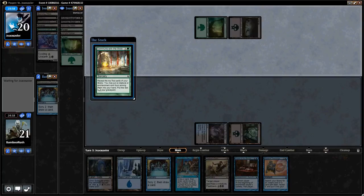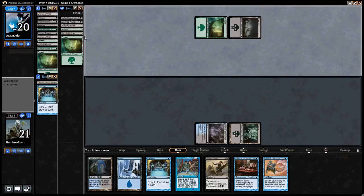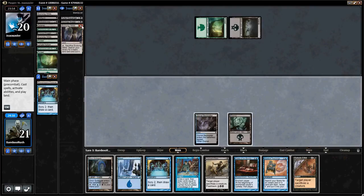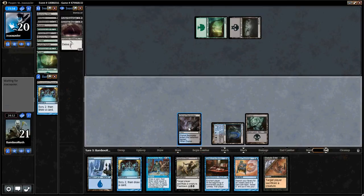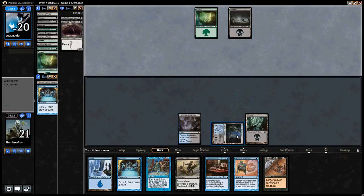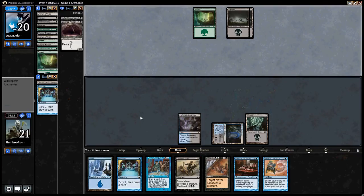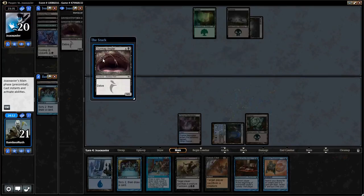Curse means we might be able to mill pretty quickly. He just kept all of that — Forest, Hollow, Forest. So now we play this so we have Teachings up, but we also have Diabolic Edict and Accumulated Knowledge. We're going to let the first creature resolve, then when he goes to cast the second one, we're going to Diabolic Edict. Then next turn we'll Chainer's Edict and leave up AK.